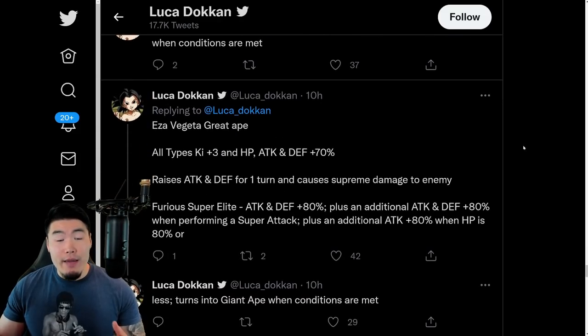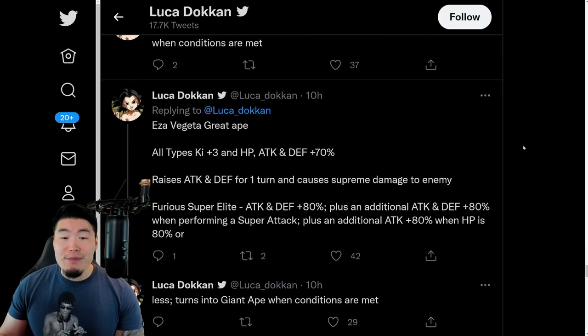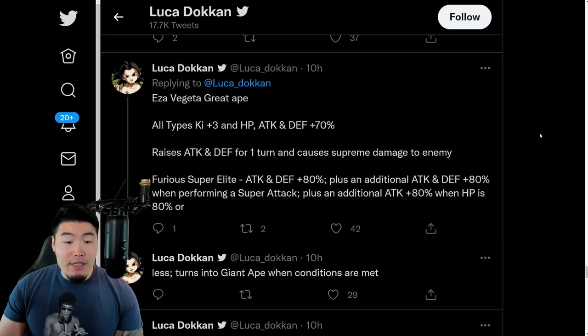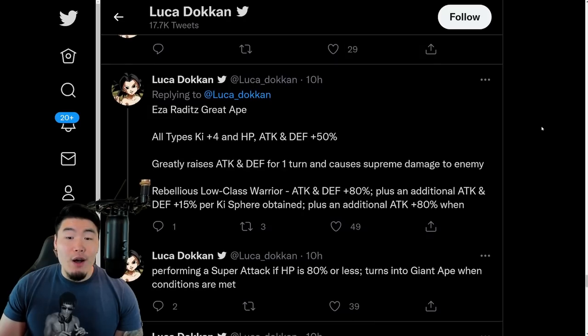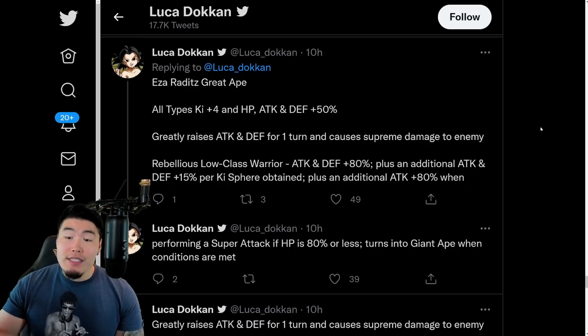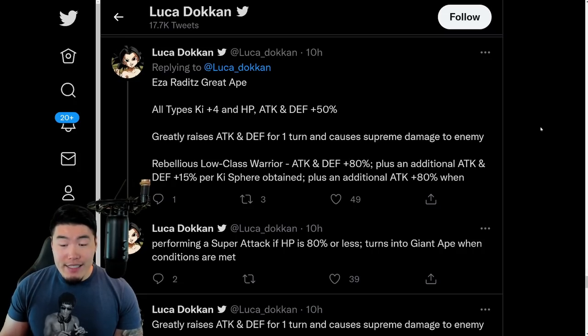For the EZA Great Ape Vegeta: all types Ki+3, HP, attack and defense plus 70%. Raises attack and defense for 1 turn and causes supreme damage. Passive is attack and defense plus 80%, plus an additional attack and defense plus 80% when performing a super attack, plus an additional attack plus 80% when HP is 80% or less, and turns into Giant Ape when conditions are met. For the EZA Raditz: all types Ki+4, HP, attack and defense plus 50%. Greatly raises attack and defense for 1 turn and causes supreme damage. Passive is attack and defense plus 80%, plus an additional attack and defense plus 15% per Ki sphere obtained, plus an additional attack plus 80% when performing a super attack if HP is 80% or less, and turns into Giant Ape when conditions are met.